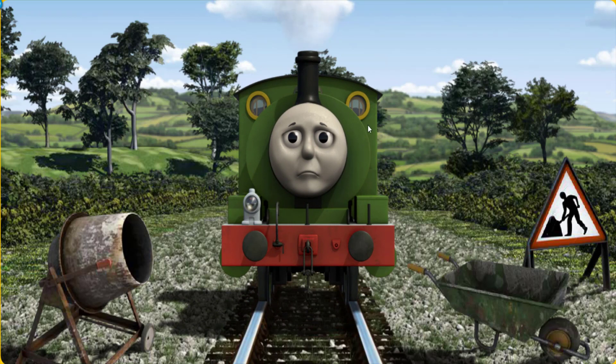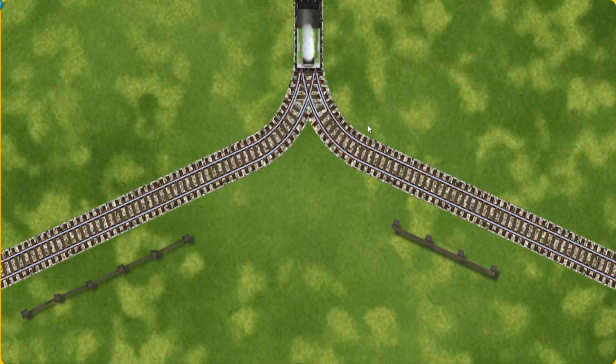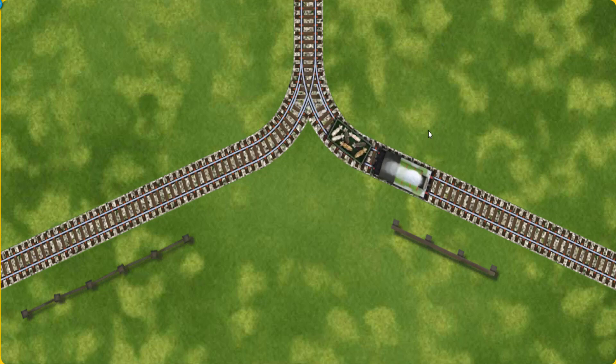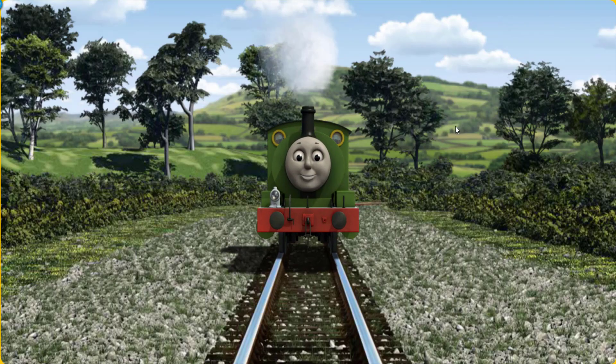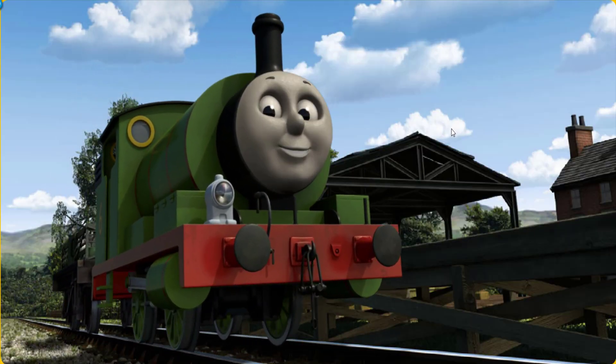Suddenly, Percy had to stop. Because of track repairs, he would have to go another way. Show Percy the track that goes nearest to the shortest fence. Full steam ahead! Percy puffed proudly into Farmer McCall's farm. With your help, he was right on time.